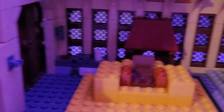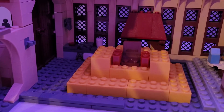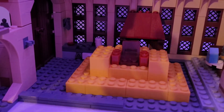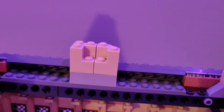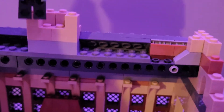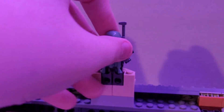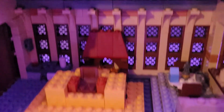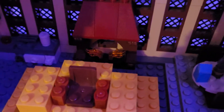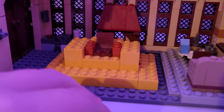Up here you can store figures — you can put Boba up here looking out, or Fennec. I kept the fireplace from the Harry Potter set as a nice detail. Then I custom-built the throne using a lot of these yellow pieces — I still have tons of them since I built a football field with them that I'll show on another day.